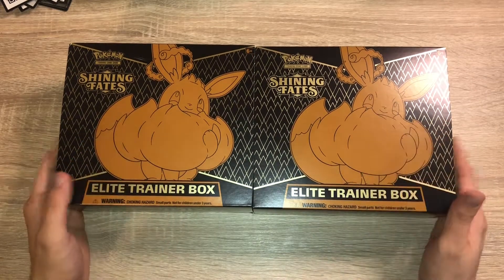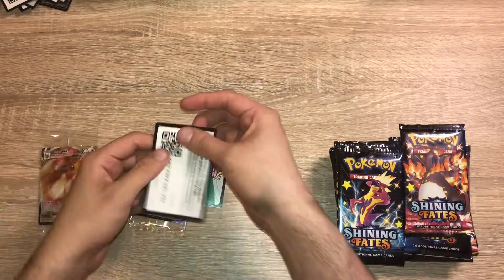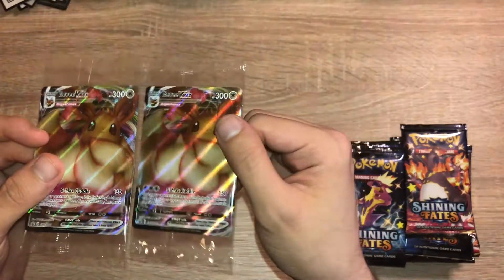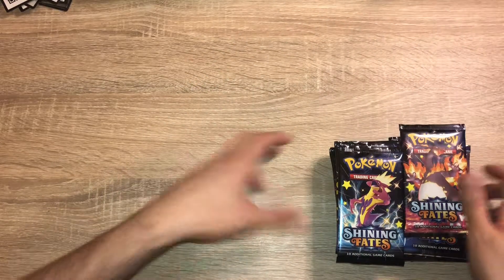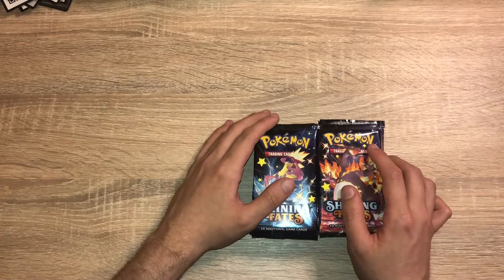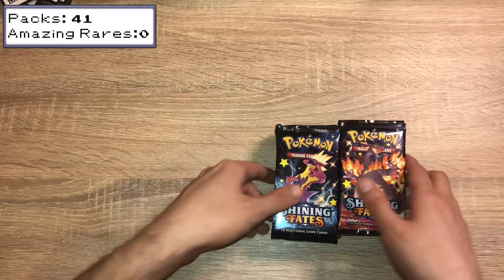I have opened one of these before on the channel so I'm not going to go through everything. I'll quickly get the packs out, the code card and the packs. We have our code cards and our promo cards — Eevee VMAX, a very, very pretty card. We have our 20 packs. The goal card for the video is one of the amazing rares. I've opened about 40 packs now and no amazing rare yet, so hopefully one soon. I'll have a pack counter on screen with an amazing rare counter.